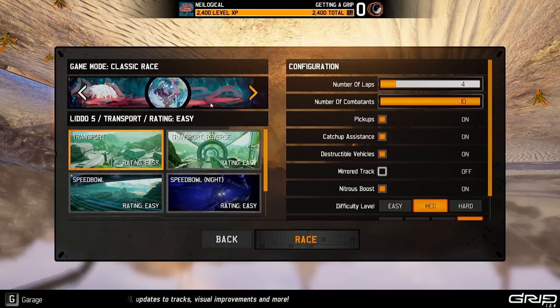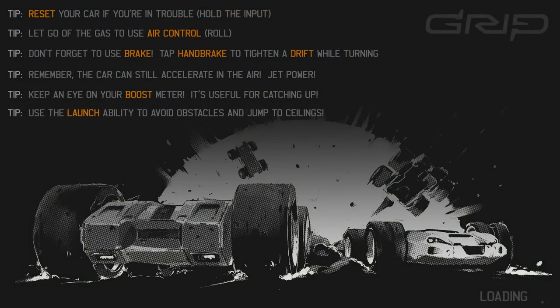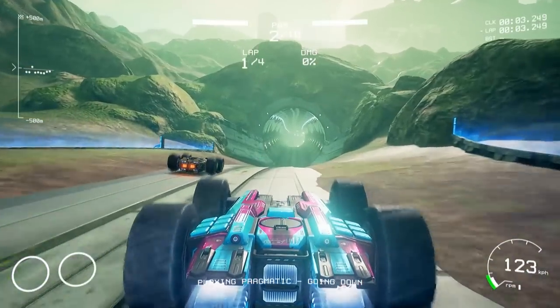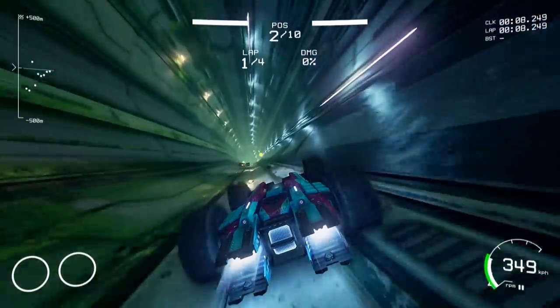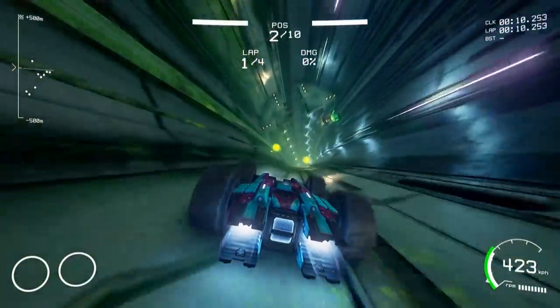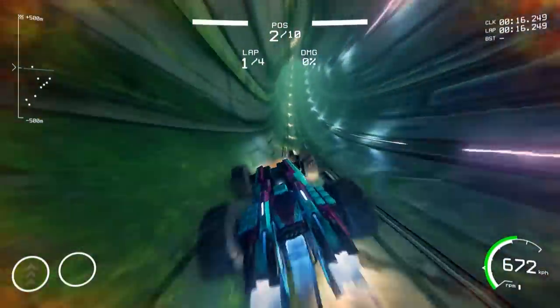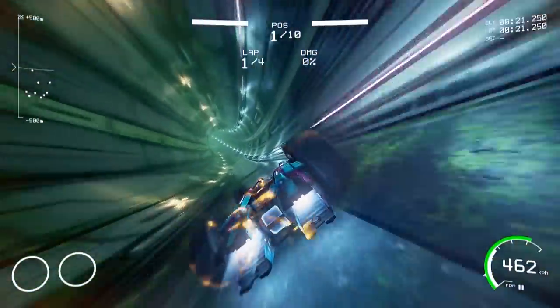Let's go to a different map on medium difficulty. We'll try Transport - it's easy, so if we're still doing badly we can bump it back down. There are gonna be harder maps - the one we just did was super easy. Here we go, and we actually started in first place! I think I timed the boost just a little too early, but look at this giant tunnel - we can go upside down! Yes we can! Let's use the boost - we are going so fast, holy shit! Lightspeed!